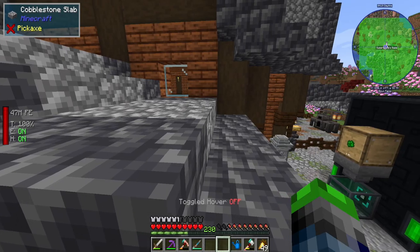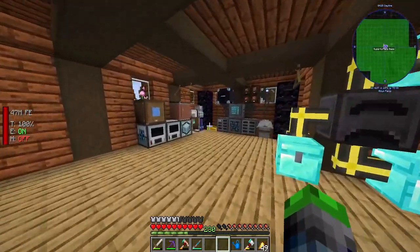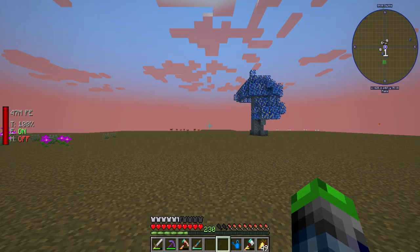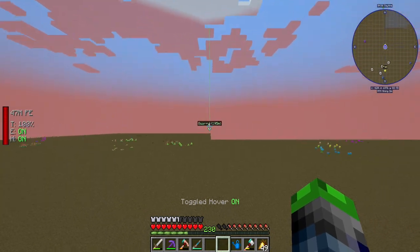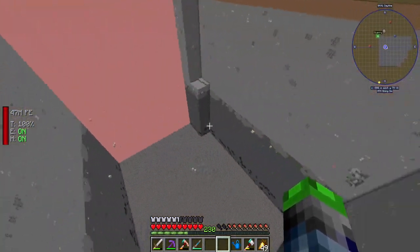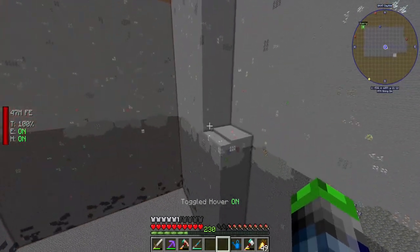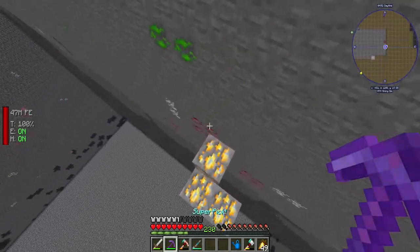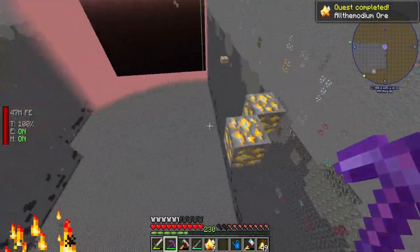The reason we needed the jetpack is to come here to the teleporting mining dimension — this is where things get crazy. Hover mode on, zip over. This quarry has been working really well and mining super fast, but the builder quarry cannot mine Allthemodium. So we get our fortune pickaxe and just come mine it ourselves. That's why I switched it to a clearing quarry.